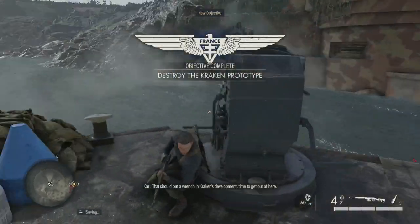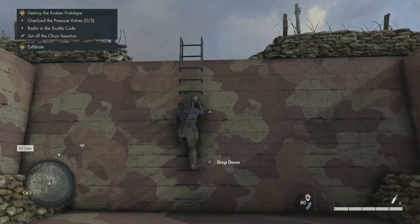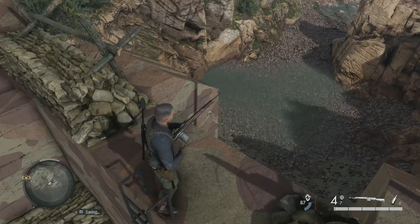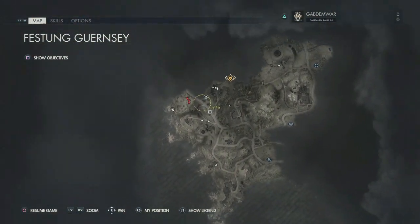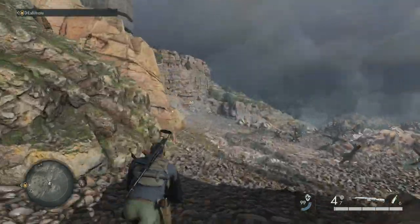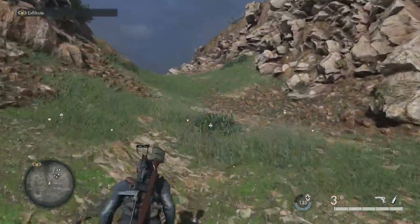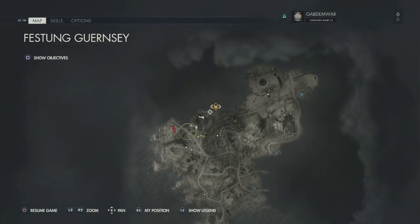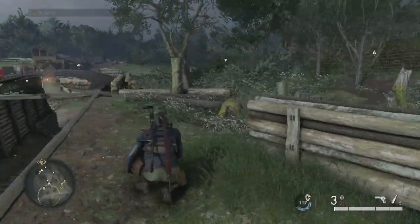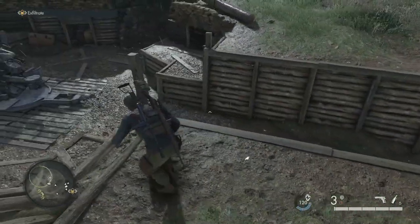Done and done — the U-boat is gone and all those people are dead with it. Now we just gotta exfiltrate. Time to get out. We need to destroy the Kraken prototype — overload the pressure. Now all we need to do is get out. I gotta go all the way across to exfiltrate, which is probably going to be a problem. We're back here — we went back through the fences. I'm going to have to exfiltrate from that zone entirely, I don't need to fight these guys.